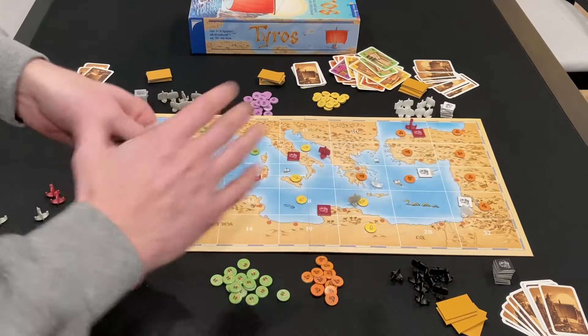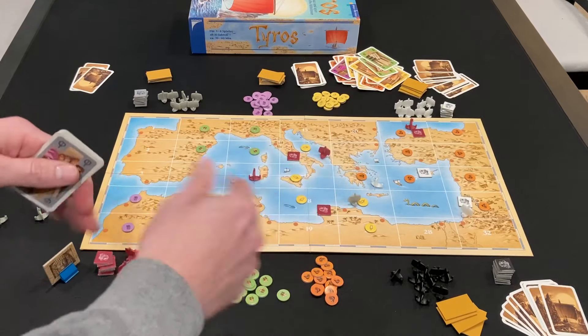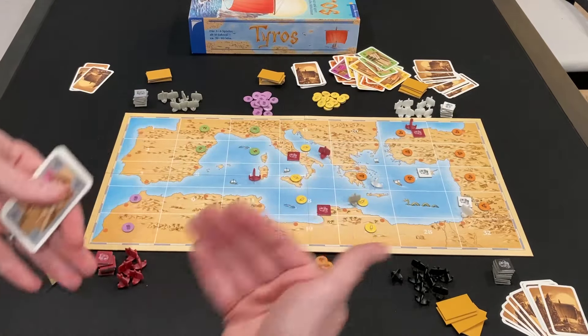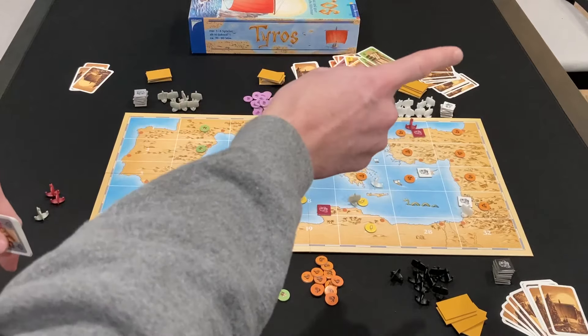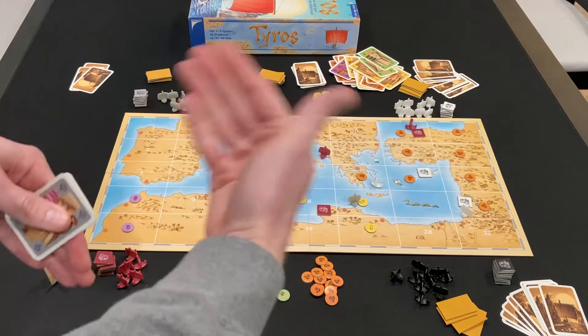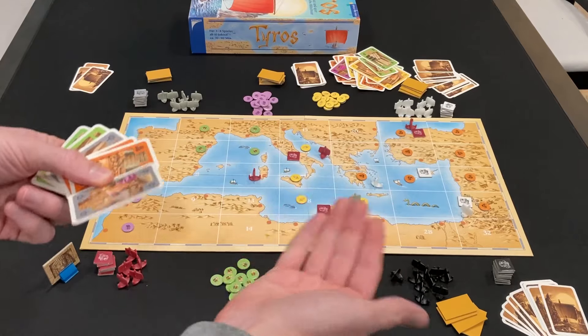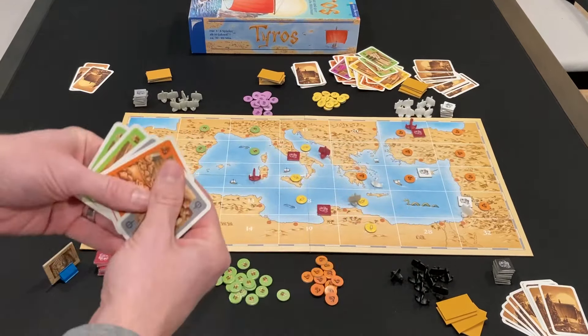The final possible action is passing. Passing is interesting because when you pass, you're not necessarily out of the round. The only way the round ends is if all the players pass consecutively. So if I pass, they pass, they take a turn, then they pass — not everybody passed consecutively, so when it gets back to me I could take a turn again, because that player's action might have changed the board or they traded cards with me. Passing can be used strategically to bide your time and see what others do. Once all players pass consecutively, the round ends.